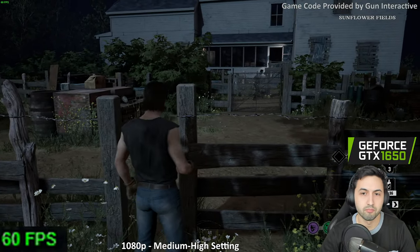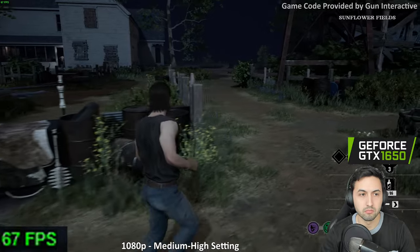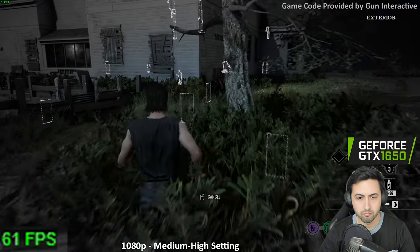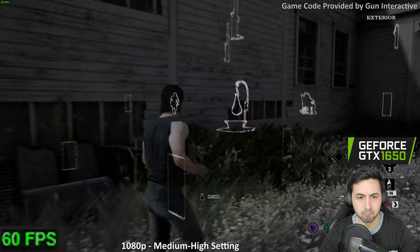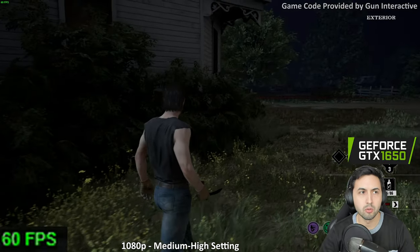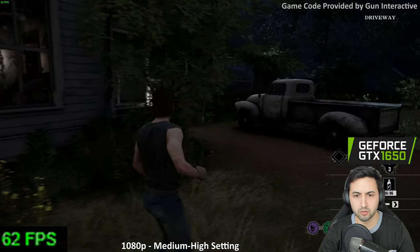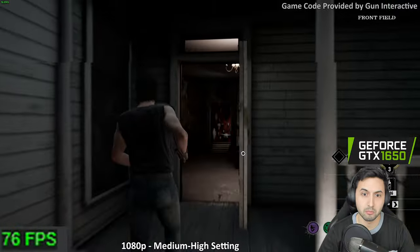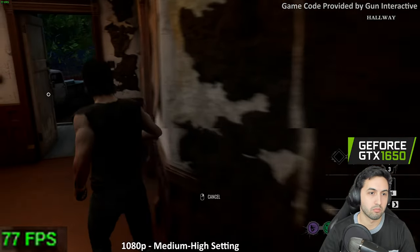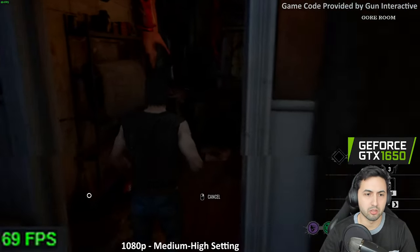Maybe that's the survivor. There he is — let's go get him. Oh, I can see through walls, I forgot about that. For a good undervolt stability test, play Witcher 3 for about 20 minutes — that game never fails to make my GPU crash if my undervolt isn't stable. Witcher 3 and Hitman 2 or 3.